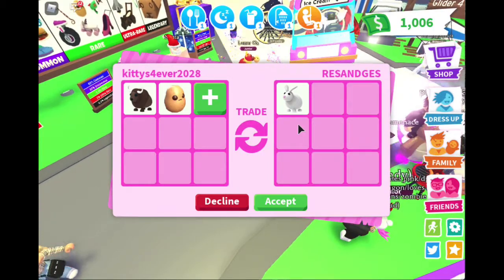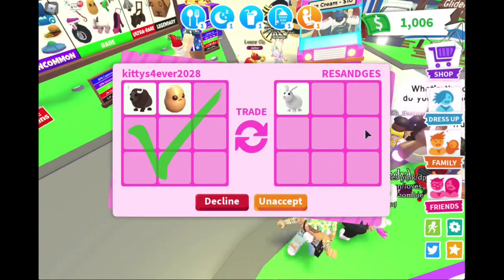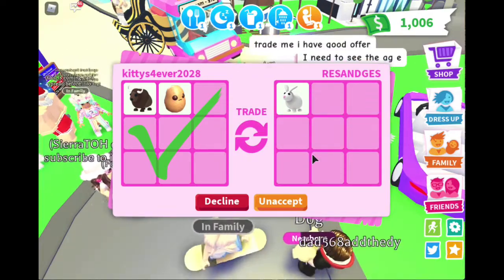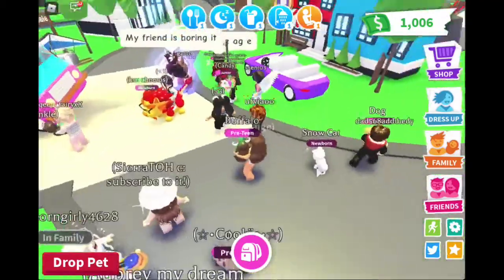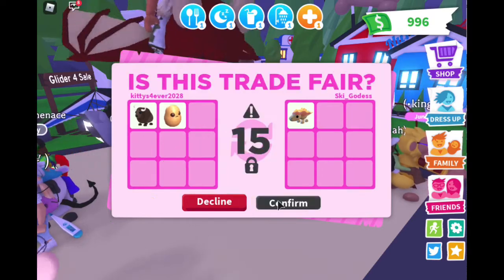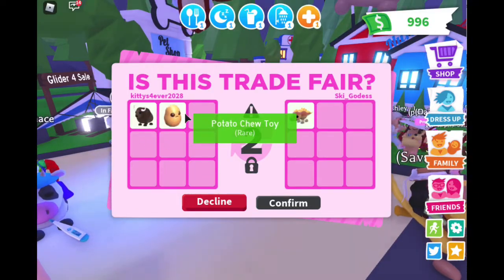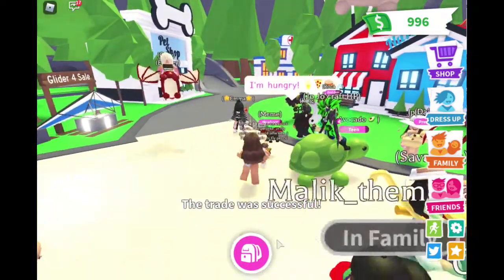I got this offer and I think I'm going to accept — this is a rare pet. It's a buffalo, pre-teen, and a potato chew toy rare for a rare rabbit. Let's just wait and see if they accept. They declined the trade, so let's keep on trading. Oh my gosh, they are accepting! We're in the confirm stage for this uncommon stegosaurus for this common buffalo and potato chew toy. The trade went through! I am so happy — let's pull out our stegosaurus!